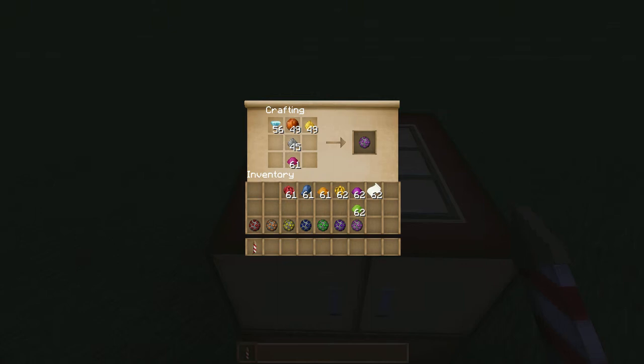Actually, I had it wrong, ladies and gentlemen, my fault. It's red, orange, yellow, green, blue, purple, and magenta. That's how it is in Minecraft — that's how you have to put it.